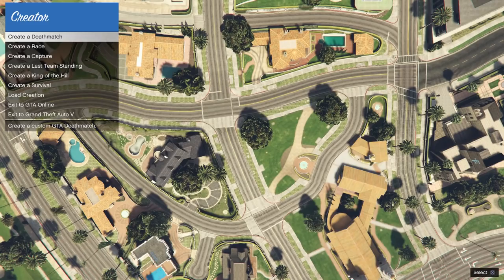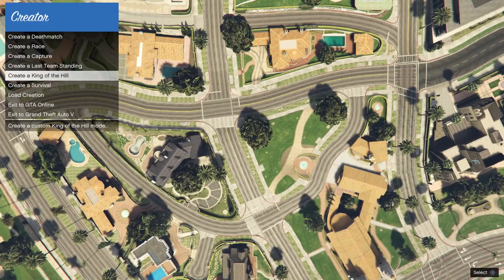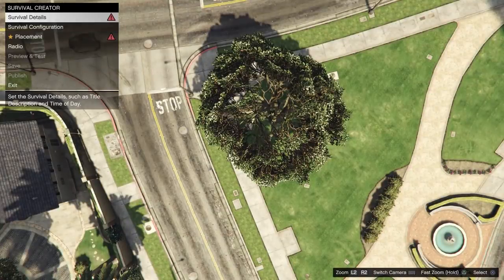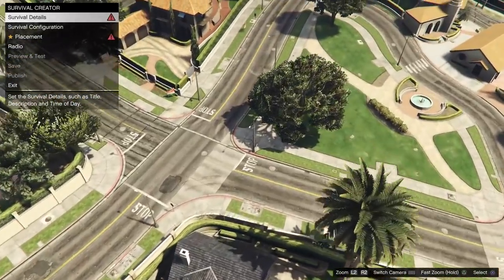To begin this, you want to go to Creator, create a Survival, then go to your location. We're going to use this location right here. Then you want to set up your survival details.